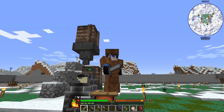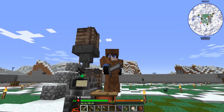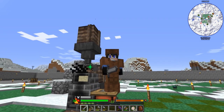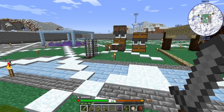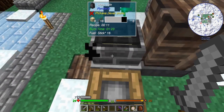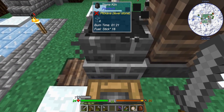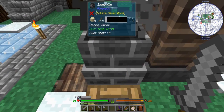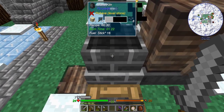Hey there everyone, this is Yui, welcome to episode 4 of Glacial Awakening. Today we're gonna get into some metals. Let's jump into it — quite literally jump. I figured out the bellows: if you attach it to the side of the stone kiln or probably some other blocks and just jump on it, it'll increase the speed — seems to go like twice as fast.